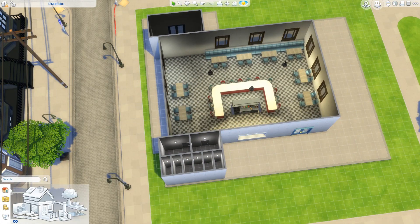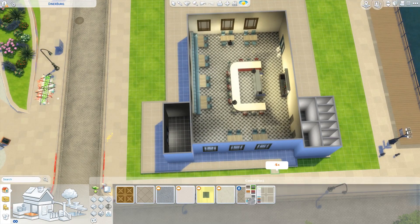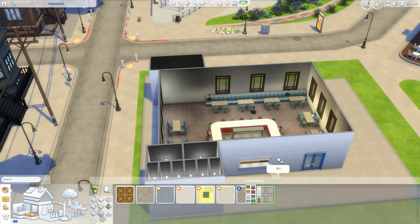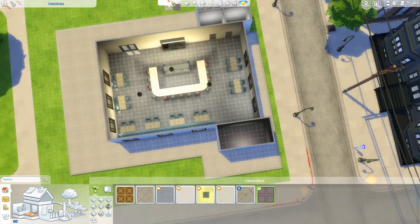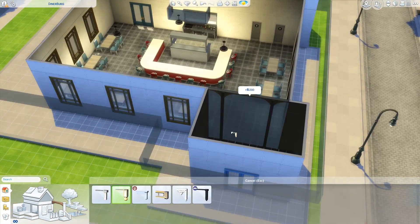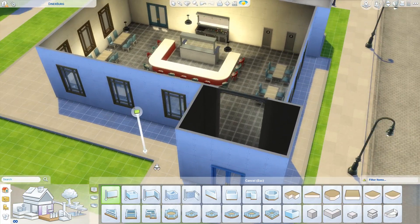A lot of the decorating choices in this diner are going to be retro inspired, and that's why I've gone for these bar stools. They're actually from the bowling pack, and I chose them because they are kind of mid-century modern — like 1950s, 1960s. I could have gone for bar stools on metal swivel stands, but I liked these and I liked that they alternate between red and blue with a cool pattern on the seats.